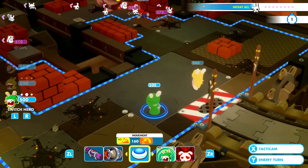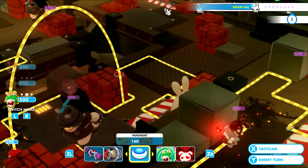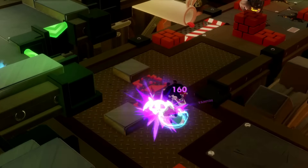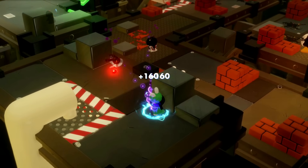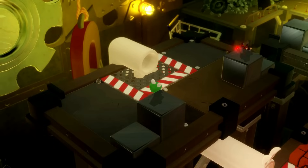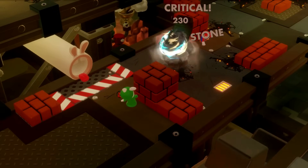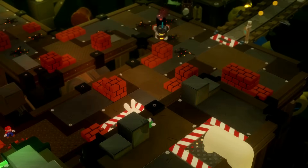Rabbit Luigi is a very technical character. He has 8 cells of movement, and his movement ability — Vamp Dash — is one of the best in the entire game. Vampire is a critical ability that lets you take the damage dealt to an enemy and heal yourself with it. This dash attack activates Vamp and can be done twice. His dash damage is the highest in the entire game at 160. His primary weapon is called Borb, which is pretty much the same as the Blaster.